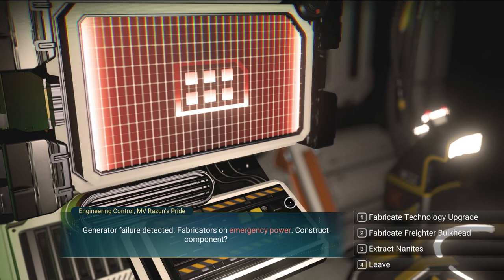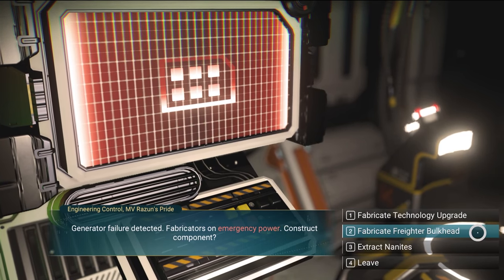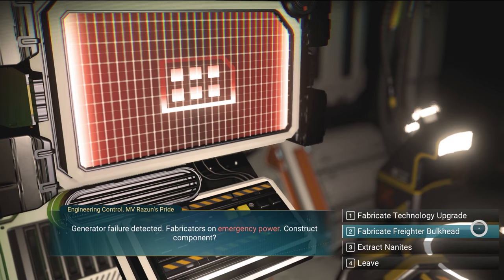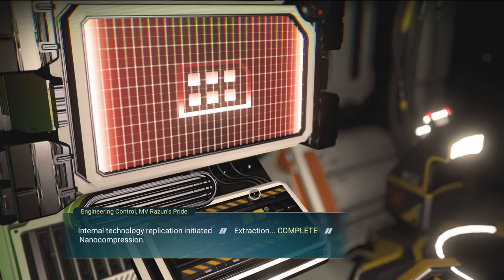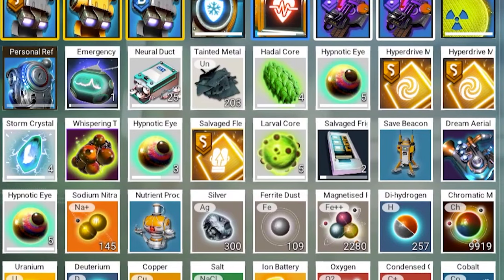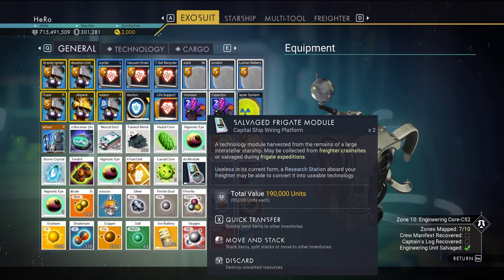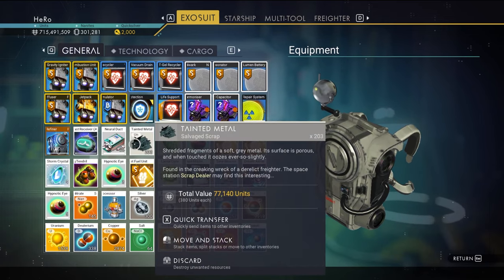Click on the engineering control — it will give you three options: a technology upgrade S-class for your freighter, a freighter bulkhead to upgrade your freighter inventory, or something else which no one chooses. I'll choose the technology upgrade S-class. We got an S-class salvage fleet fuel unit upgrade module. In total we got two hyperdrive modules for our ship, an upgrade for the freighter, two salvage frigate modules, tons of other resources, and blueprints. We can sell them or refine them for nanites if we want.